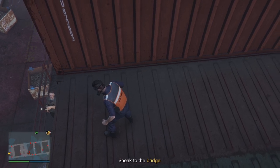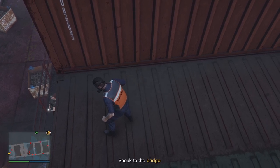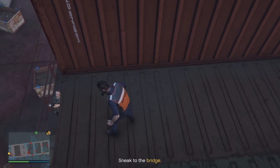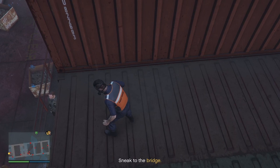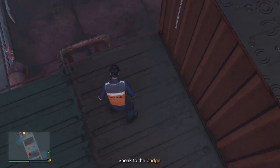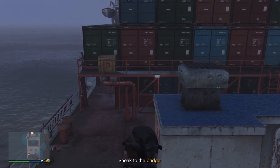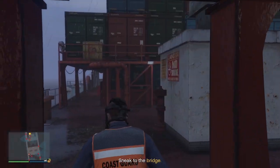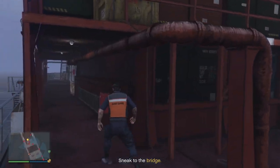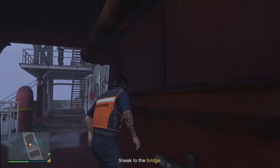Still waiting for the guard to turn — any time today, mate. As I said, this is the longest part of this mission, waiting for the guard to turn to get through. That's why if you've got a helicopter or an Oppressor, I'll show you how to do this even quicker in a moment. So hop down here and hop down here. There's a pole there — I didn't see that. Then just come through this way, keeping going through here. Watching out for the guy up at the top — he's not going to see us, I don't think.